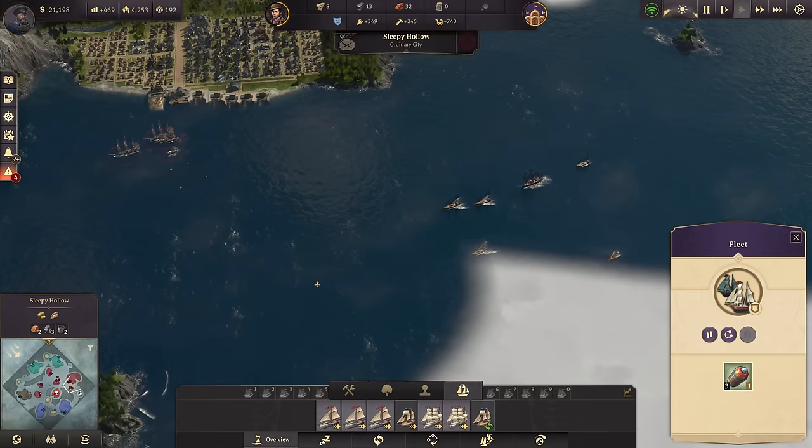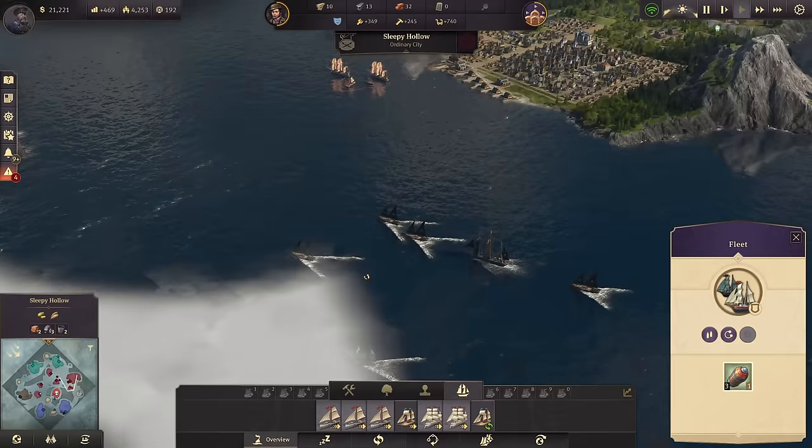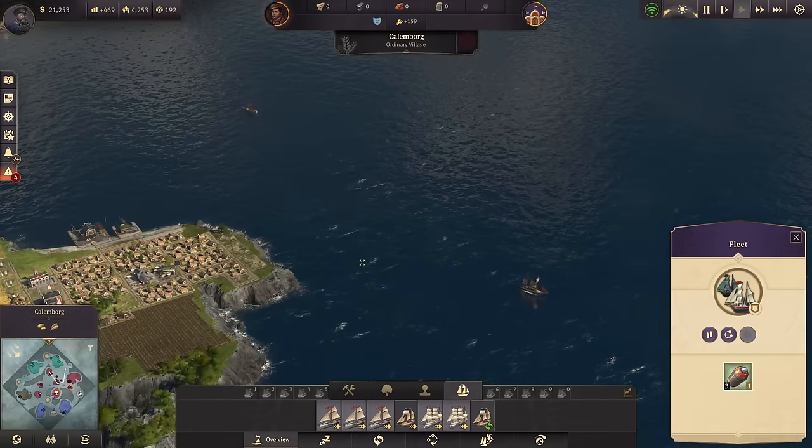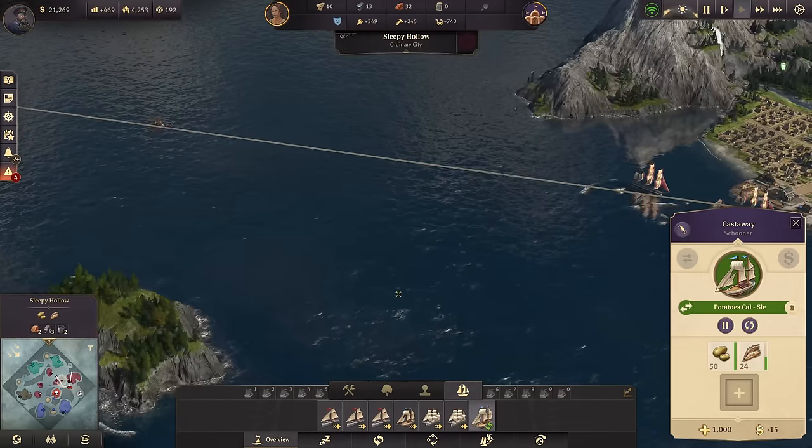I would like to destroy a few pirate ships. Unfortunately they are all together there. This would be my go-to right now because they give loot, and that loot is just very, very important.